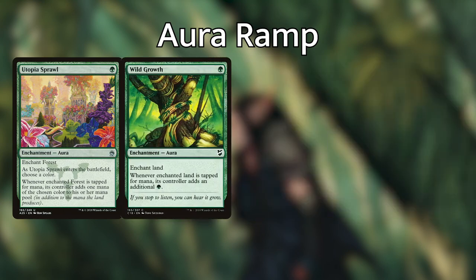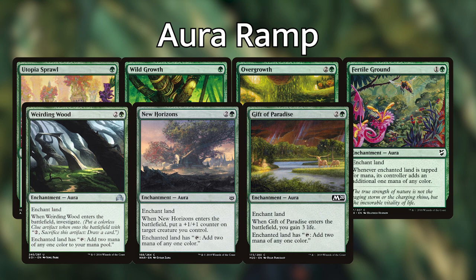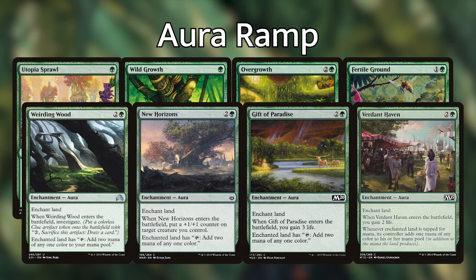For non-creature ramp, we're running Cultivate, Kodama's Reach, and Selesnya Signet — each of these gives us more lands. We're also running a bunch of land auras that synergize with our commander and other cards in the deck: Utopia Sprawl, Wild Growth, Overgrowth, Fertile Ground, Weirding Wood, New Horizons, Gift of Paradise, and Verdant Haven. Each of these enchant a land and makes it tap for more mana than it otherwise could — we're really just looking for the ramp.